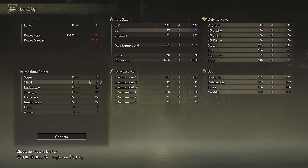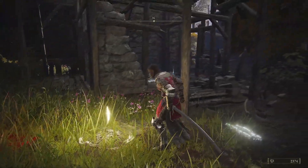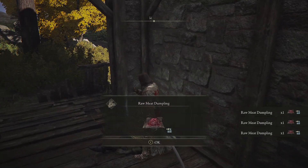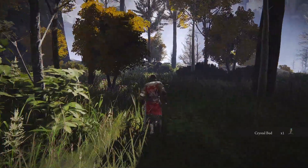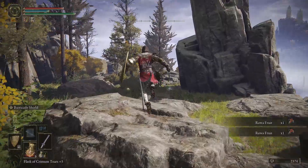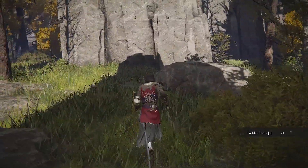It's a bit weird — Mind doesn't increase magic damage but it'll increase lightning and holy and fire. Let's do Endurance again — I want to get to like 20 Endurance and then that'll be that for that skill.